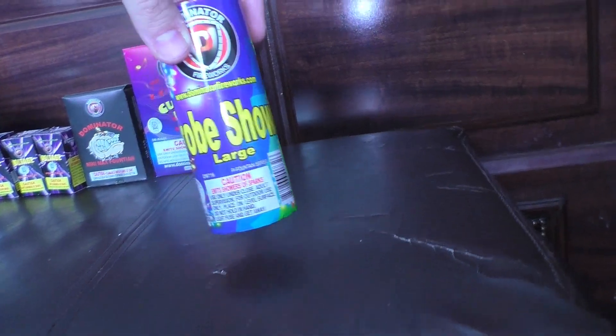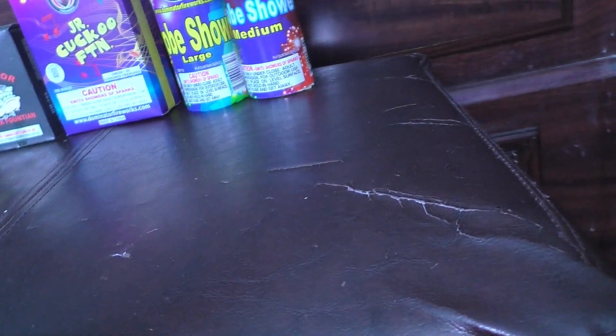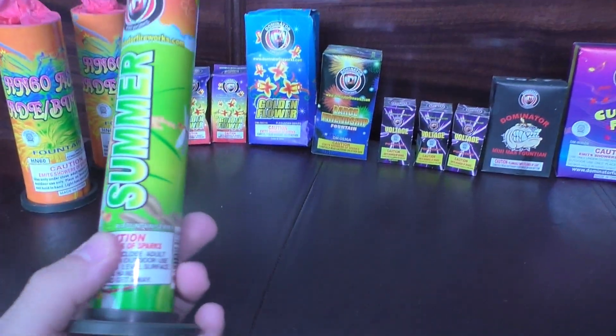We've got a Dominator Junior Cuckoo Fountain, Strobe Shower Large by Dominator, Strobe Shower Medium by Dominator, and this is Starlight by Dominator. Now onto the little bigger ones — we've got Summer.